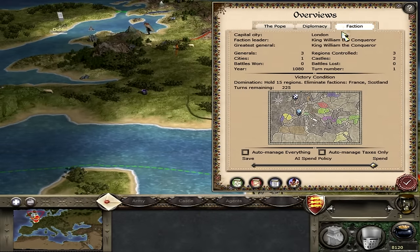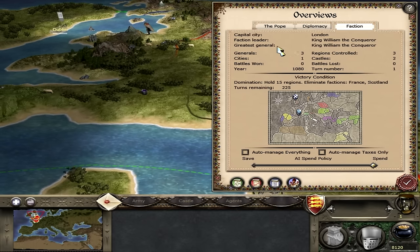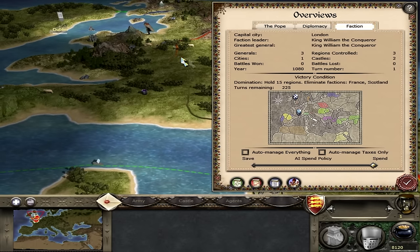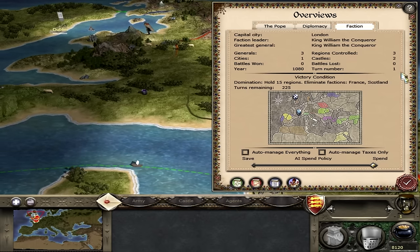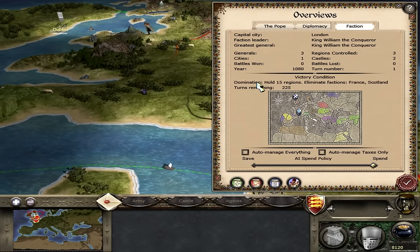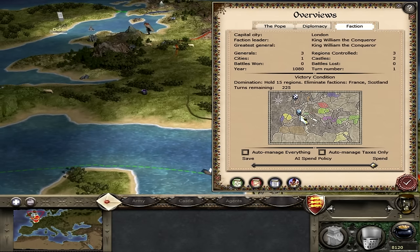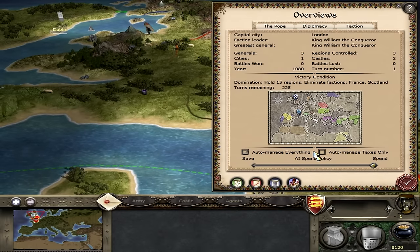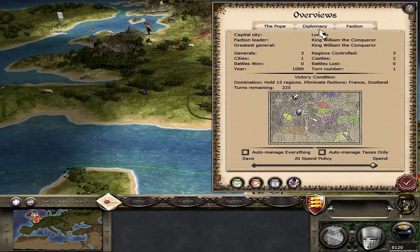It's worth checking the faction screen — click the faction logo to see everything about your faction. It shows capital city London, faction leader, number of generals, cities, castles, and regions controlled. We have three generals, one city, two castles, and three regions. Victory conditions are shown: hold 15 regions and eliminate France and Scotland. You can auto-manage taxes or handle them yourself — I prefer to do it myself as it's the safer option.